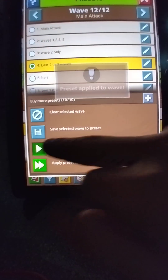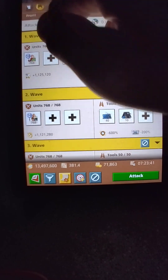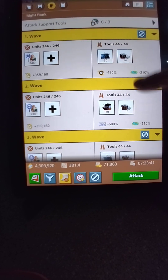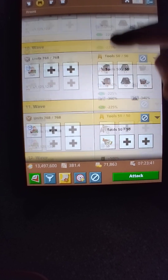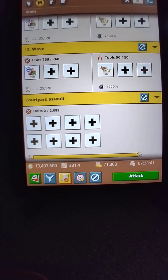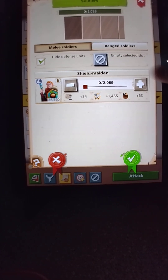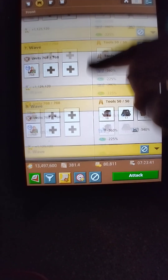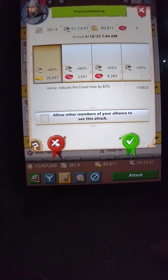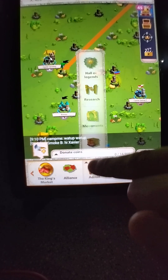Then skip ahead and do the last two glory flags — apply that wave only, apply that wave only — and now you're set. Check wave two to make sure the shields are right with wave one. Scroll down and make sure the glory flags are right. Don't forget to always fill in your courtyard melee so you get the total amount of troops, then hit attack. There it is, perfect.